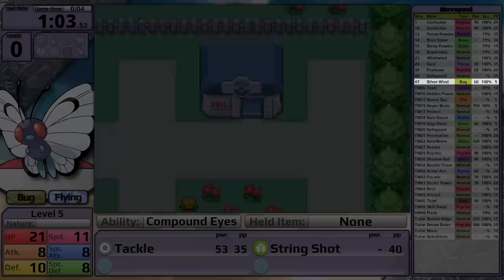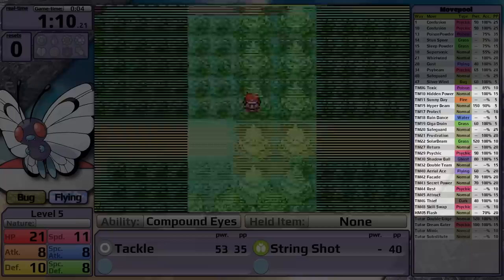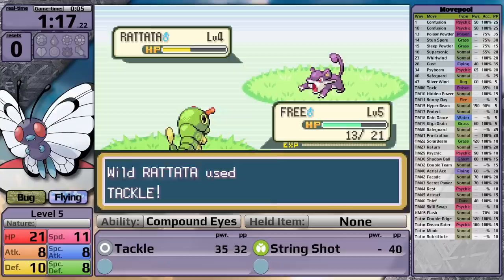It also now gets Silverwind, which is basically a bug type Ancient Power, so I can see that being very useful. Through TMs and HMs, it gets access to Giga Drain, Solar Beam, Return, Psychic, Shadow Ball, Aerial Ace, Secret Power, and Rest. There are also move tutors in this game, and one of them teaches the move Dream Eater, which Butterfree can learn, and it's going to become important later on.